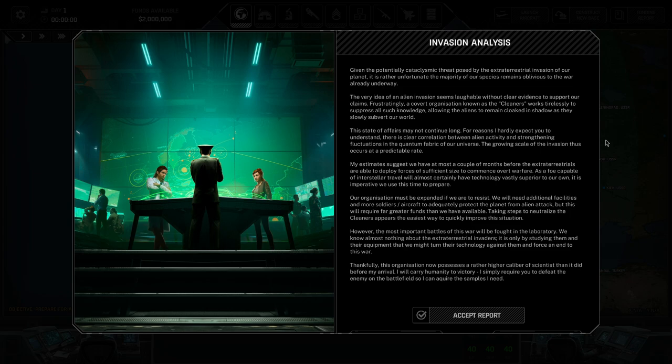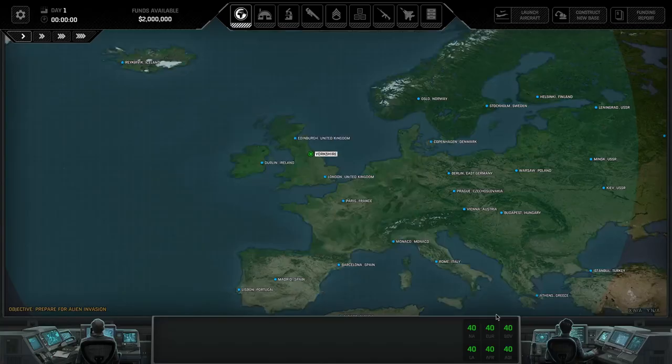As a foe capable of interstellar travel, they will almost certainly have technology vastly superior to our own. It is imperative we use this time to prepare. Our organization must be expanded — we will need additional facilities and more soldiers and aircraft. The most important battles of this war will be fought in the lab. We know almost nothing about the ET invaders; it is only by studying them and their equipment that we might turn their technology against them. I simply require you to defeat the enemy on the battlefield so I can acquire the samples I need.